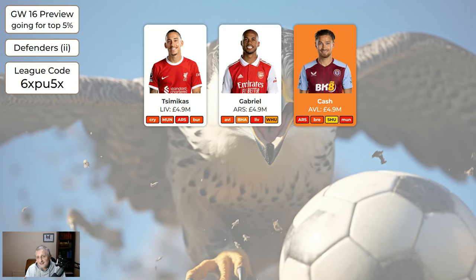Gabriel for 4.9 is all right. Cash — apart from game week 18 at home to Sheffield United, Villa don't really have nice fixtures. At 4.9 he's absolutely sellable because you want at least three decent defenders you're happy to play. It's not worth taking a hit just for game week 18 though, since he's not necessarily getting 60 minutes a game. If I had Cash I'd certainly be moving him on.